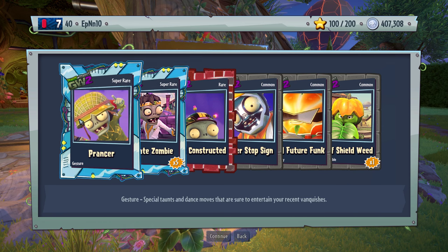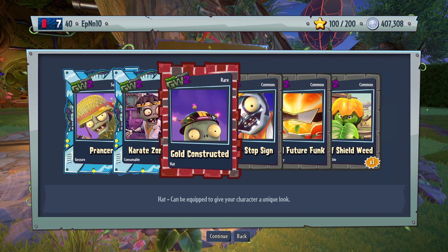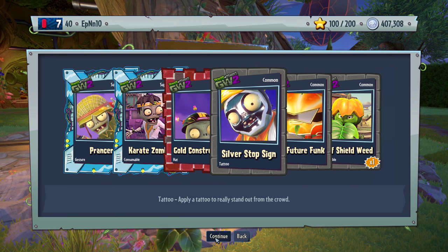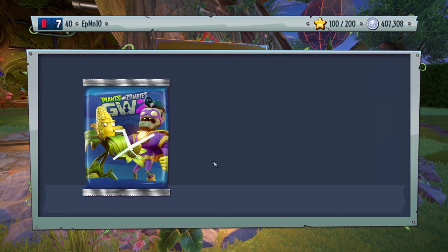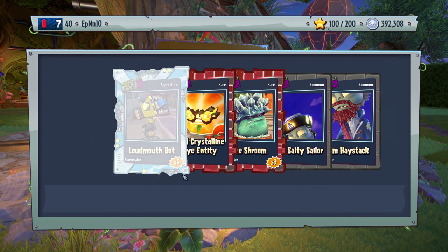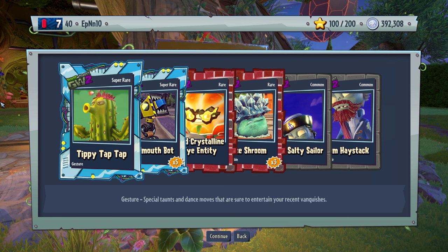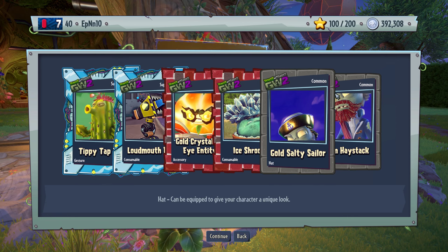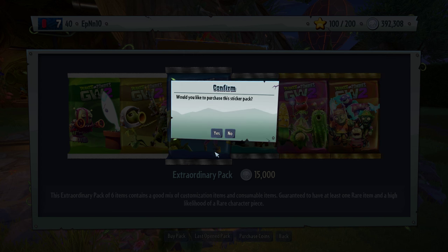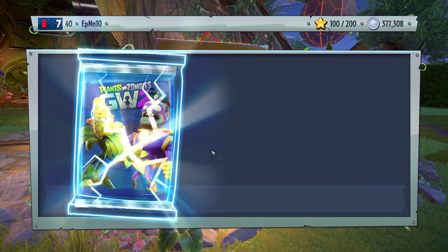Karate zombie and Prancer — nice, not bad. These are really rare, I know that for sure. It was a pretty good pack — we got the gesture. Gestures and super rare gem items and whatnot, really good. Tippity tap tap. This is already a really good pack — got gem, gold, gold. Pretty good pack. You want a crazy pack, Popcat — come on, crazy pack.